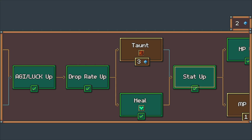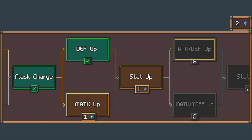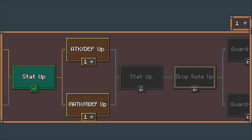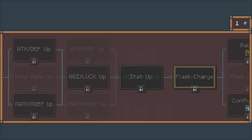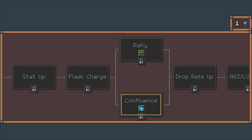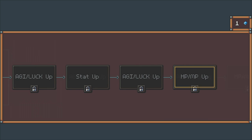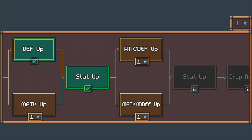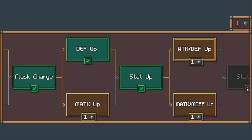Let's go through the skill gems — flash charge, stat upgrades, attack and defense up. There's still a lot of skills to explore including rally and confluence, which I've never even seen. There's quite a bit of skill tree left. Again, here's where choosing physical versus magical matters — I've been choosing the physical path because that's the kind of character I want to play.